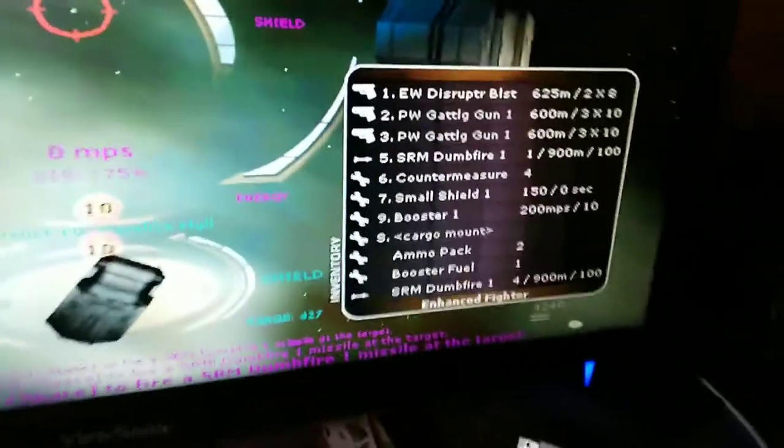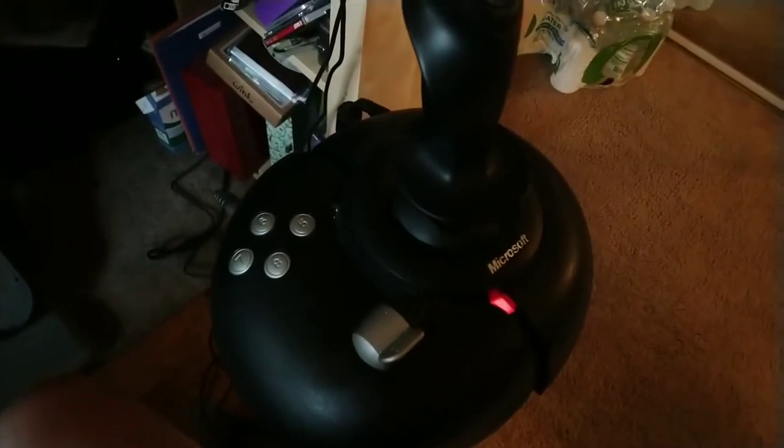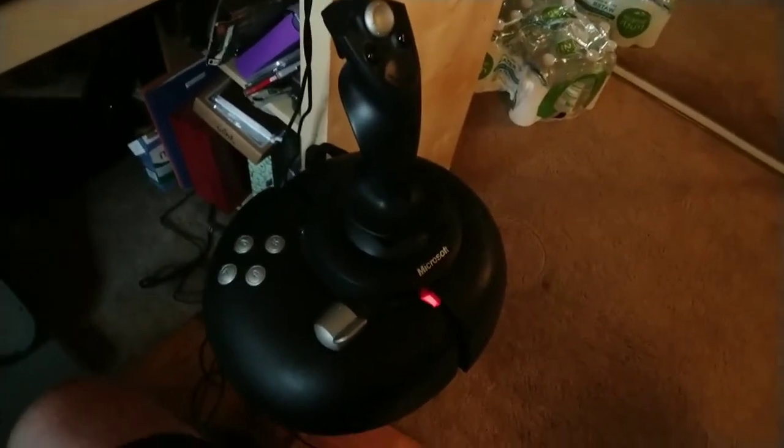It has different guns: it has a disruptor, a Gatling gun, missiles. And I've never really played with the force feedback Sidewinder before, and it just force feedbacks immediately.